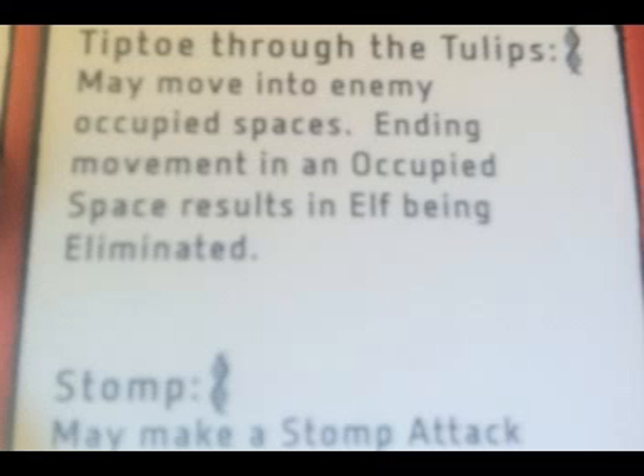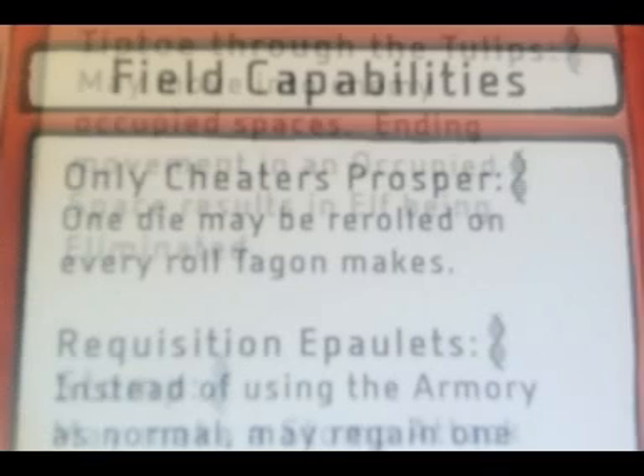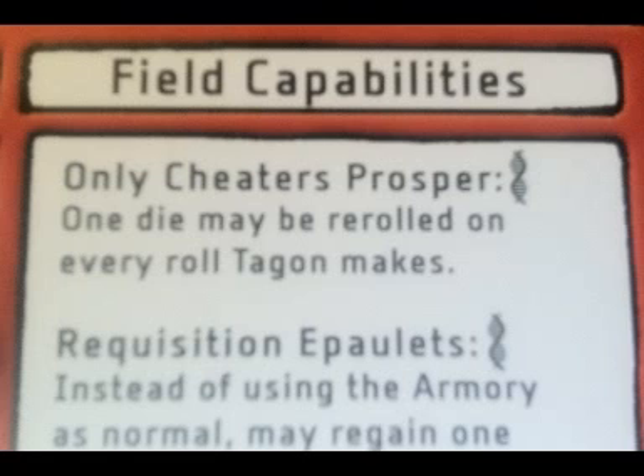Elf may tiptoe through the tulips, meaning she may move through enemy-occupied spaces. When she does, she gets a free stomp attack against that target, and this happens every time she enters an enemy space. Note, however, that if she ends her turn in an enemy-occupied space, she is automatically eliminated. Tagon has two inherent abilities. The first is only cheaters prosper — whenever he makes a die roll, be it an attack, movement, or defense, he may reroll one die of his choice and keep the second result. This only applies to his dice rolls; he cannot reroll someone's attack against him.